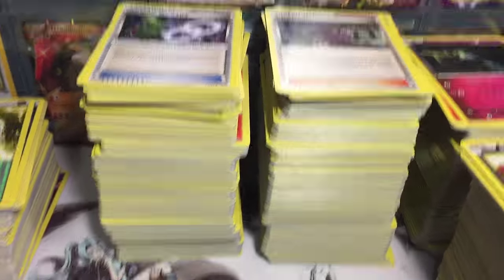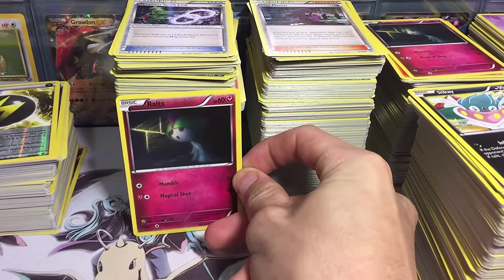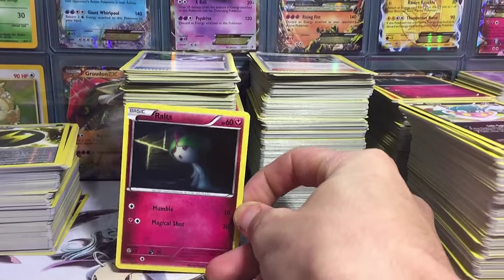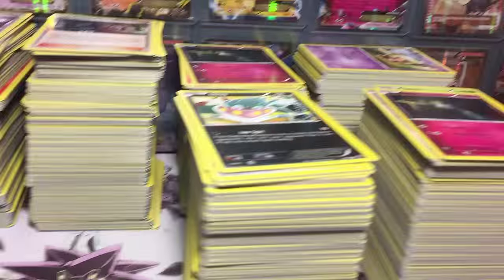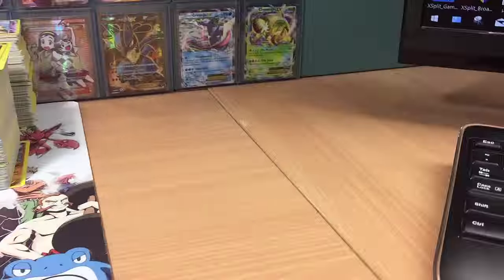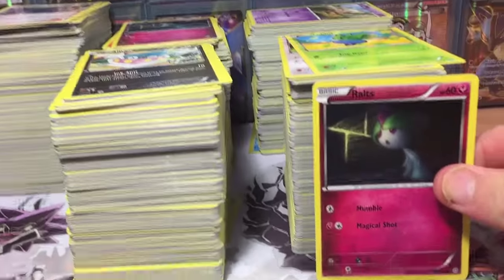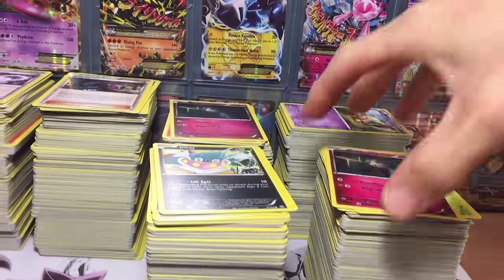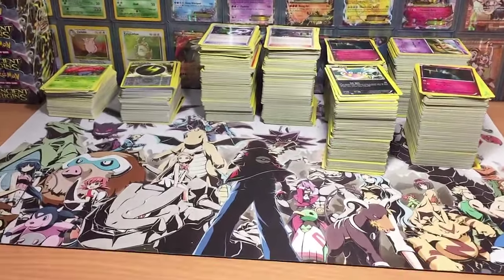We got two piles of uncommons — they're just a little bit larger than a card, pretty big. Two piles of uncommons and then we've got four piles of commons here. These common piles are about the size of a card and there are about four of those. I don't even know how many cards there are there — there's a lot of cards, that's pretty insane.